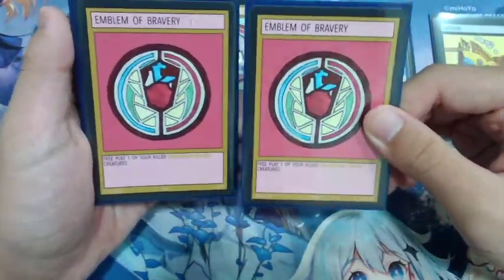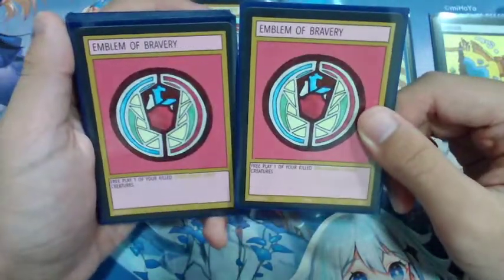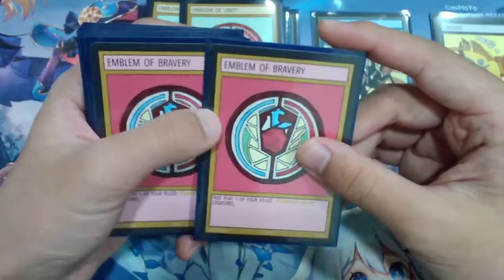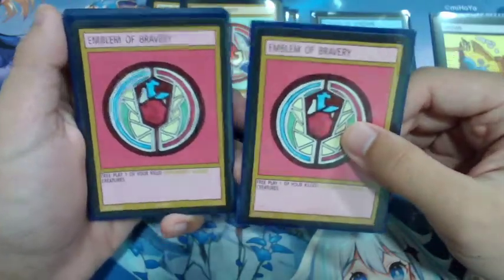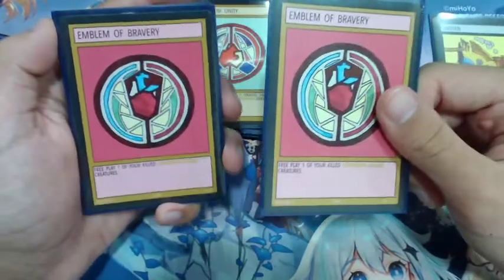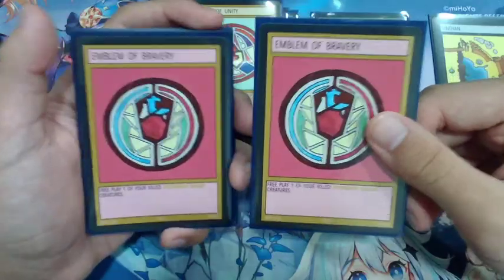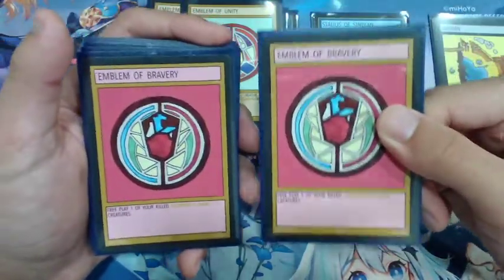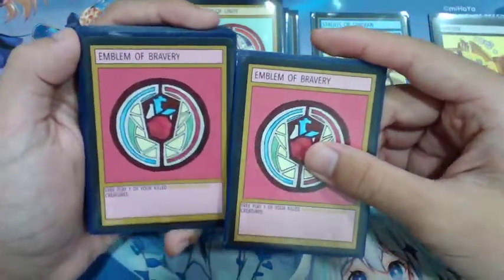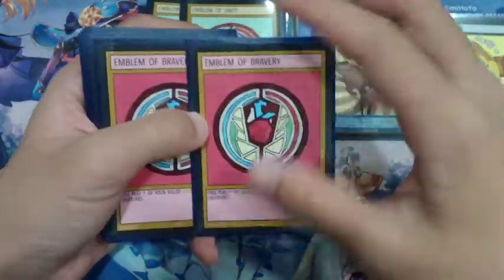Emblem of Bravery is another Utopanon card that lets you free play one of your Utopanon Guard creatures, which is very strong. While it won't go well with Acab, you can pull out your Duras to get your resource and attachment removal engine going, or you can get your star engine — Etch — which is the most powerful target. Your main targets are Dura or Etch; you'll rarely want to target Acab. Two copies of that.